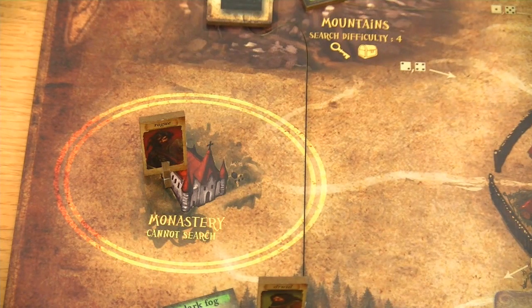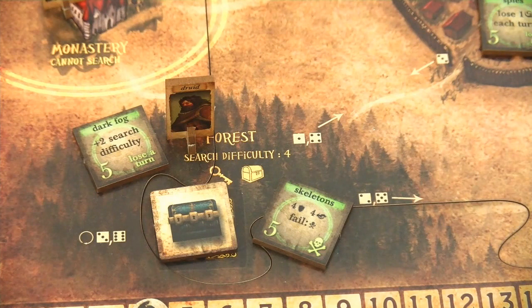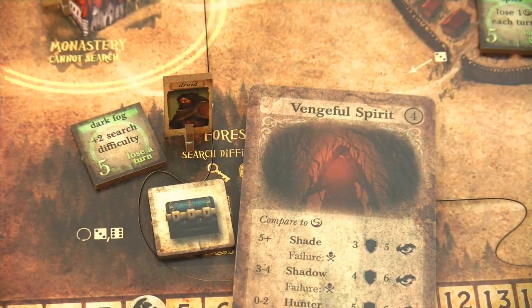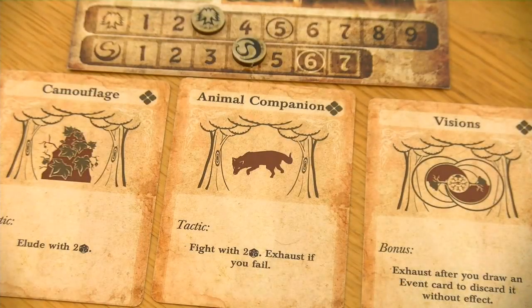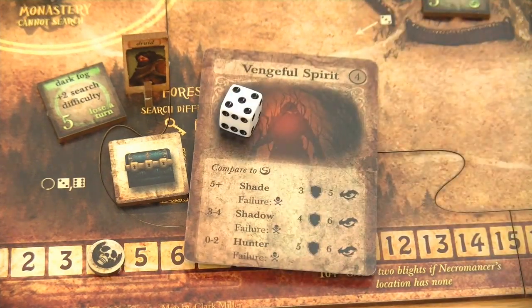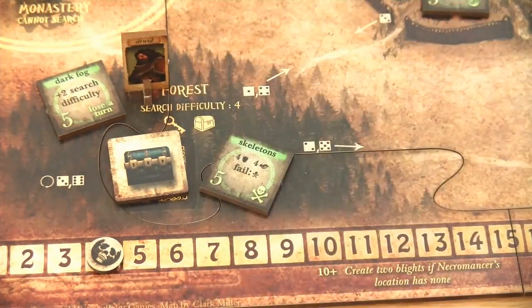As we are ending our turn in a safe spot with no blights, we don't have to face them so he does not have to fight the Lich again. Let's take a walk into the forest and see what the druid will be up to. He only needs to encounter the event first. And this says 'Vengeful Spirit,' compared to secrecy again. He has a secrecy of 4 so this will be a shadow with a strength of 4 and an awareness of 6. He will go for the animal companion, which lets him roll 2 fight dice. He only needs a 4 or higher to defeat this Vengeful Spirit - and that's a 5, not a problem. We can discard this Vengeful Spirit.